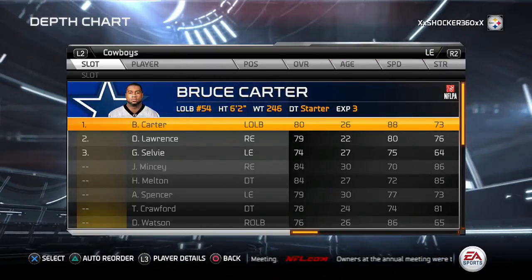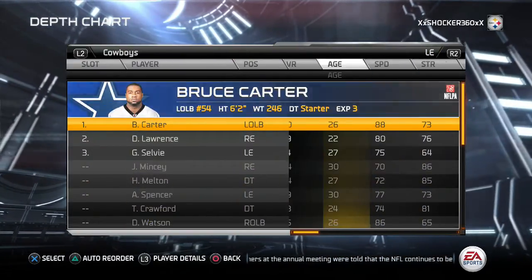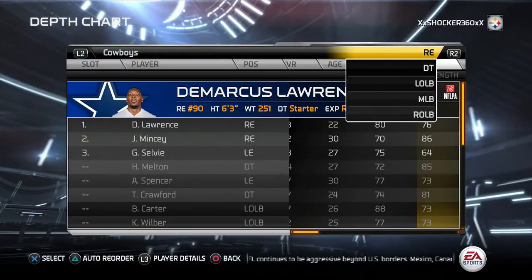Then we're going to go ahead and move on to the defense alignment. We're going to go ahead and get Bruce Carter right here — he has a pretty nice block shed as well, nice speed off the edge. Right end, we're going to get Lawrence — he has a great block shed as well, better than all the linemen here.